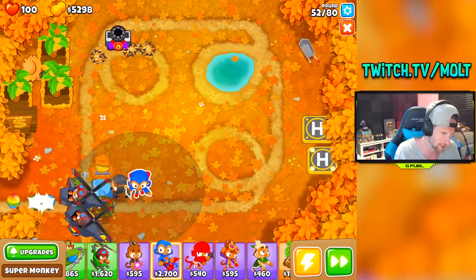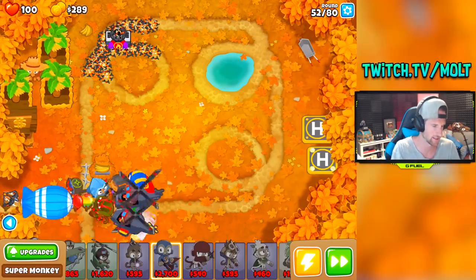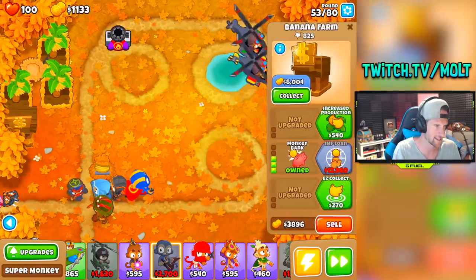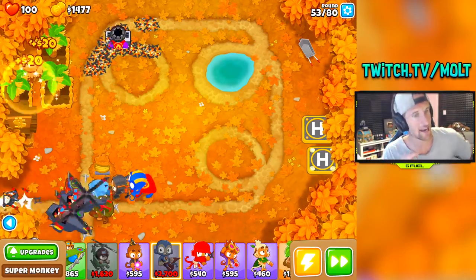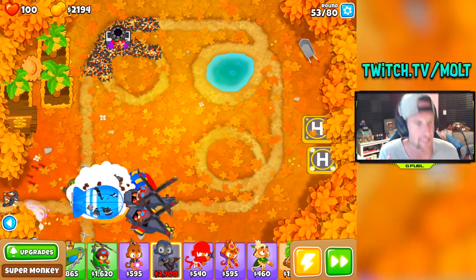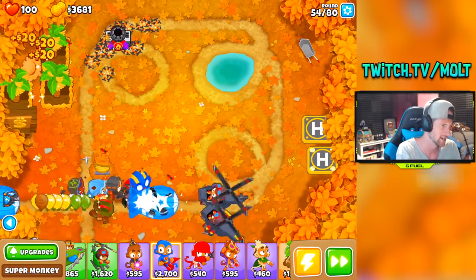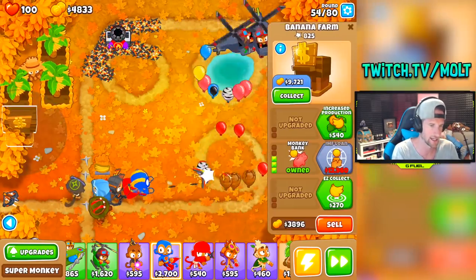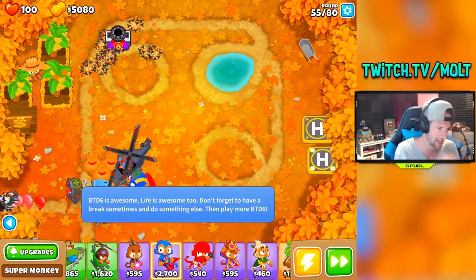I can build a super monkey right here, go knockback on him and ultra vision initially to get him doing some serious work for us. We're not at $10,000 yet — should be there in the next two or three rounds. I'm trying to go late game and figure it out. I've been struggling a little bit — I got to around round 106, and I know somebody tweeted they got to around 140, which is nuts. The biggest thing is going to be getting money, that is massive.